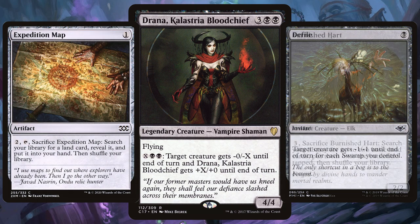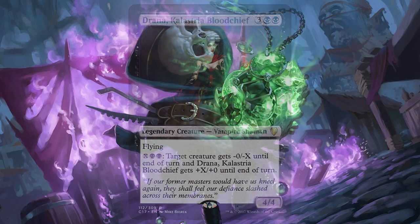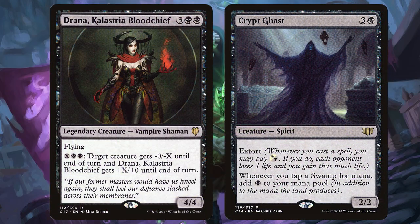Add in an Expedition Map and Burnished Hart and have extra ways to ramp that mana so you can use Drana's ability more and more, which makes a creature like Crypt Ghast a must-have. Tap all those swamps for double mana and you've got that extra extort ability to really wind up your opponents.